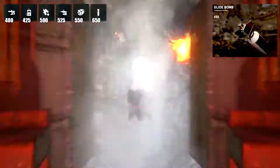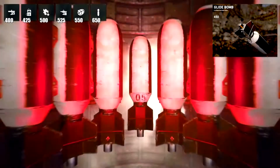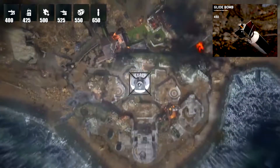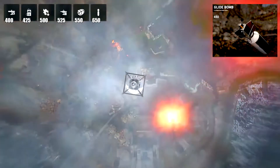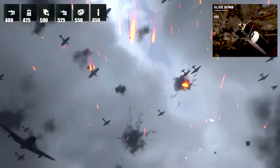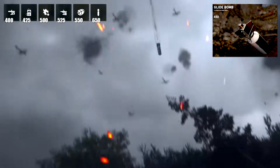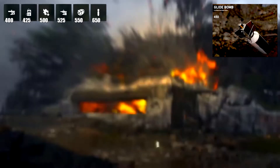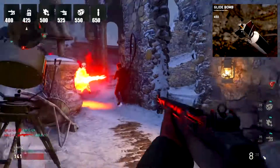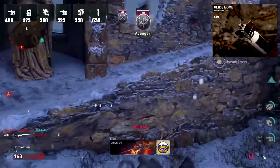Next is the Glide Bomb — a remote-controlled bomb at 650 points. This is most likely the equivalent of the Predator Missile from older Call of Duty games, like Modern Warfare 3. You call it in and control it across the map. We actually got some pictures from the trailer a couple weeks ago. No one actually got it during the E3 play session, so we don't have any footage of it.